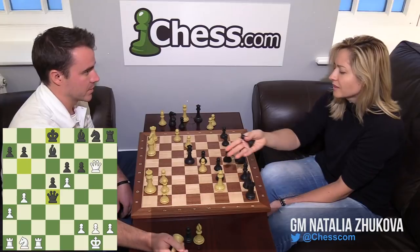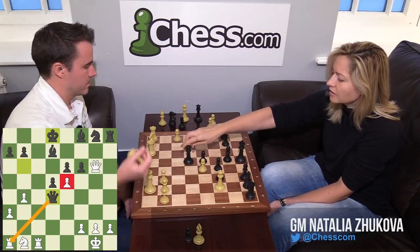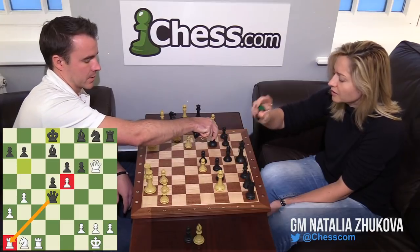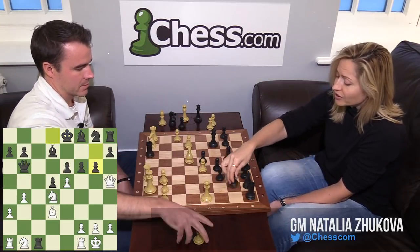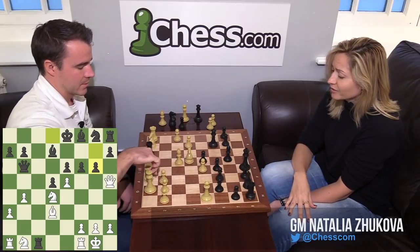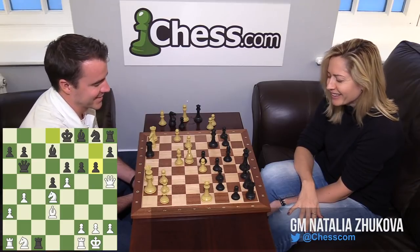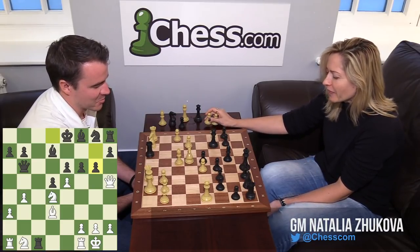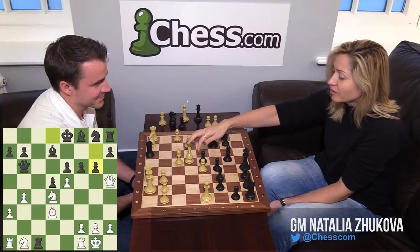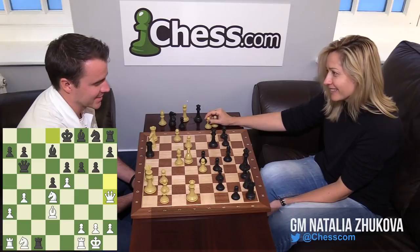Two pieces for the Rook, the center pawns — and a very weak King. Take here with Queen and Bishop D6. He was shocked again — he spent 15 minutes after G6 looking at the position. That's hilarious. It really was a disappointing day for him. Poor guy just protects the knight. Now he recognizes he's in trouble.